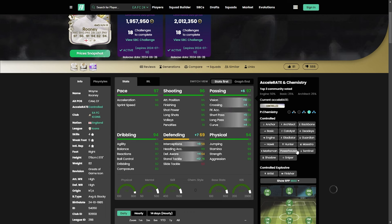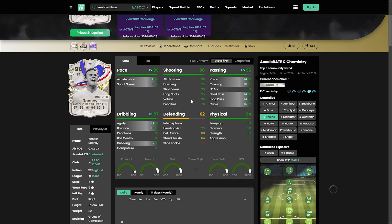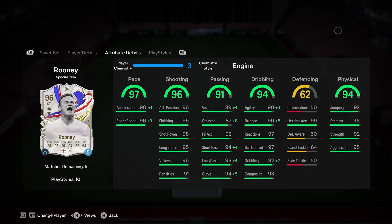Chemistry style-wise, people are going for the engine just to max out agility, balance, and shooting. There's not really any need to go further up — that's more than fine. You'll end up with a 97-rated striker currently in-game. He looks very good. The question is, does he play very good? Let's find out.